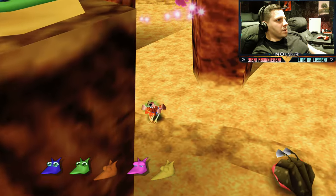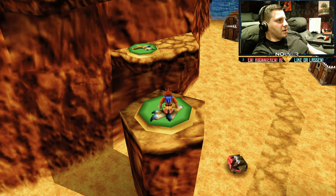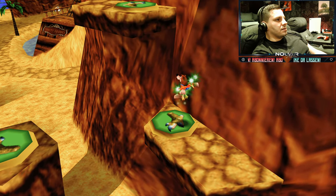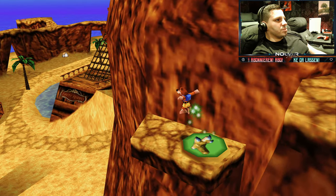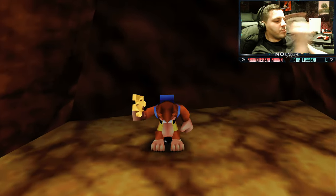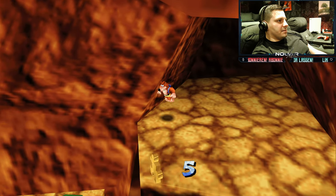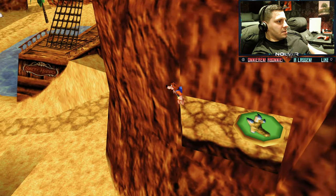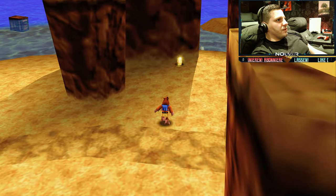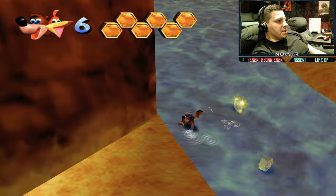Dann könnt ihr das auch hier so gleich nutzen und direkt darüber gehen. Die Federn holen wir uns kurz – wieder auf Cap. Ihr müsst dafür das Ding natürlich nicht benutzen, das ist ja direkt daneben. Und dann haben wir die nächsten Puzzleteile – zwei, fünf auf zehn. Da haben wir schon mal eine Wabe – wir laden mal schon unsere Energie auf.